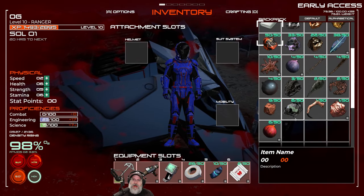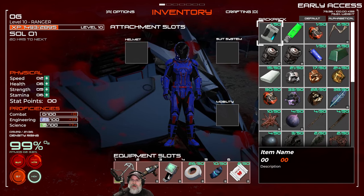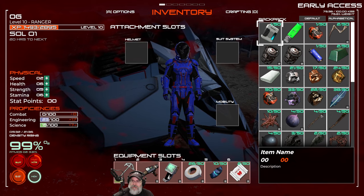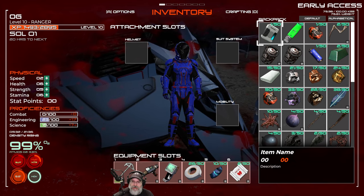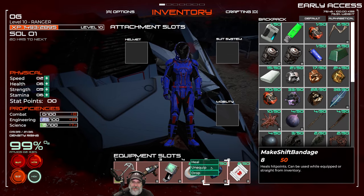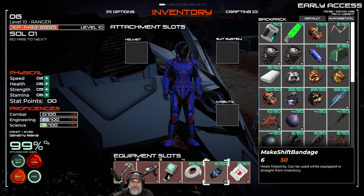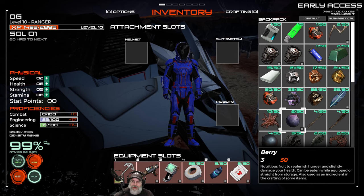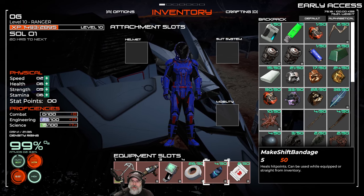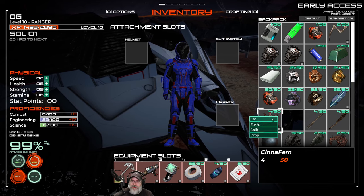You guys saw me set drop all on death and it's not working — so it gives me my inventory back. At this moment in time, I'm not going to look a gift horse in the mouth. Since we have it, we have it. Let's heal up and hydrate with the berries that we do have. We can eat the ferns. We should be able to make some meat now, but let's just eat these and get them out of our inventory.